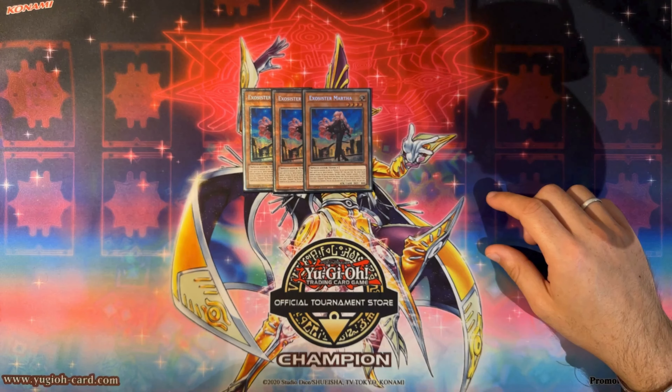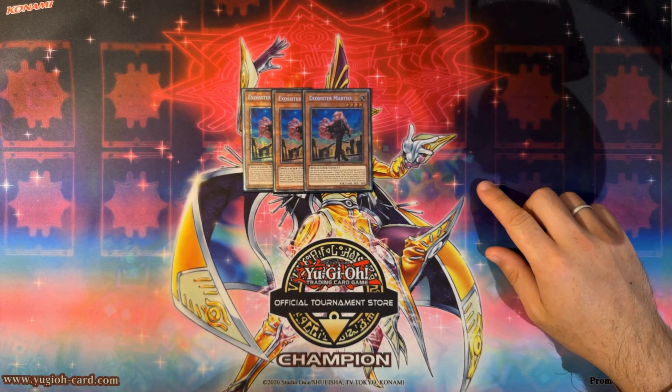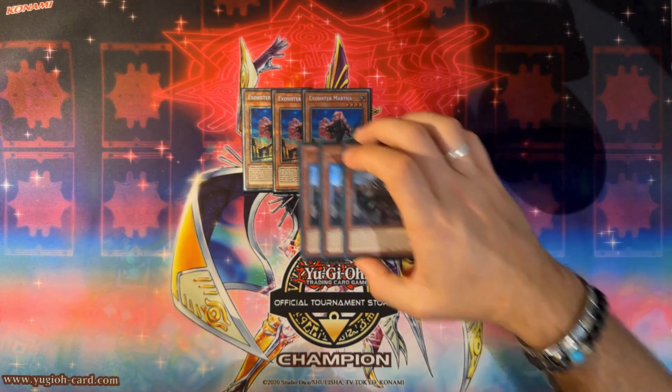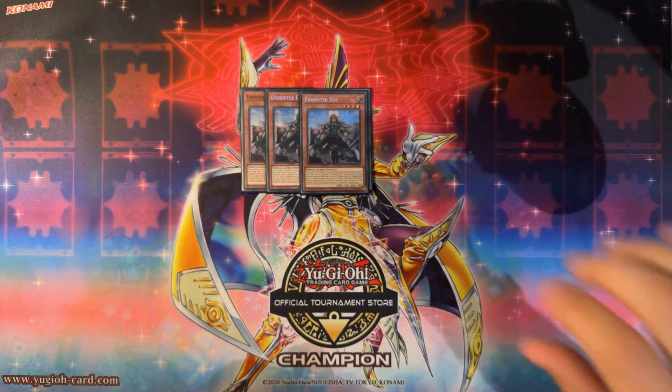The Exosisters also have a unique shared effect — Martha has the same effect but better — which is: if a card is moved out of either graveyard, you can special summon from your extra deck one Exosister XC's monster using this face-up card you control as material. Basically, one-card XC summons, which is pretty nice. The other Exosisters require your opponent to move the card; Martha does not care whether you or your opponent moves the card.